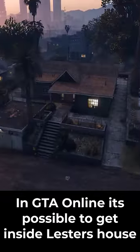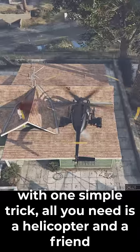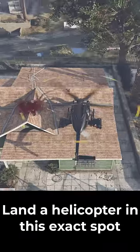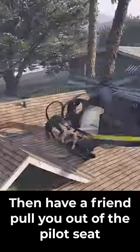In GTA Online, it's possible to get inside Lester's house with one simple trick. All you need is a helicopter and a friend. Land a helicopter in this exact spot, then have a friend pull you out of the pilot's seat.